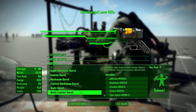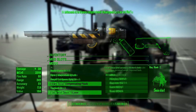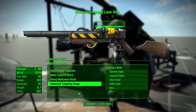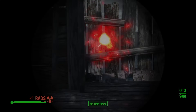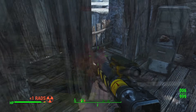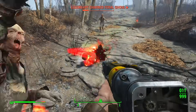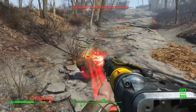Laser guns get 11 barrels including a classic Watts barrel, a heavy pistol grip, seven stocks, four muzzle devices — my favorite is the tri-beam splitter — and the same enhanced targeting scope the Institute laser has. The laser gun was already exceptionally modular in vanilla, and the attachment pack takes it to an even greater extreme. Due to the energy damage calculation bug, it's not the most optimal weapon to use, especially at later levels once enemies start getting more energy resistance.